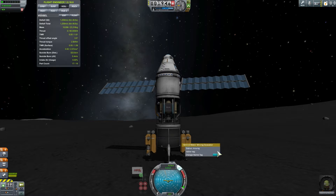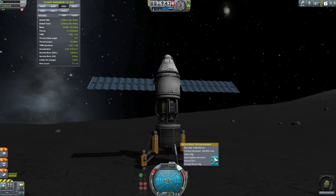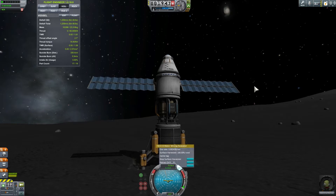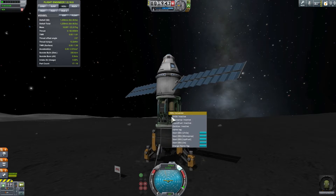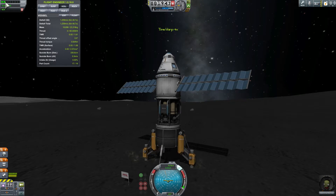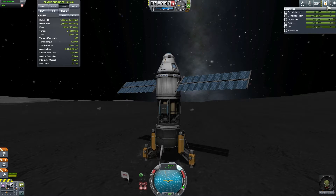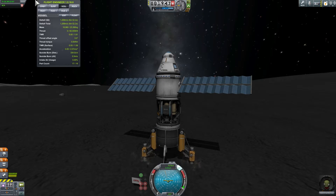The way this works is you deploy the drills, and then you start excavating by starting the harvesters. I just need to make sure we have electricity — we do. Once it fills my tank — which is going to be really really slow — I can enable my ISRU and start conversion to liquid fuel and oxidizer by pressing this button right here. You'll see I'm now increasing my liquid fuel and oxidizer really really slowly. For this type of mission, you can actually use time warp to make this faster — it works all the way to the maximum time warp until your tank is completely full.